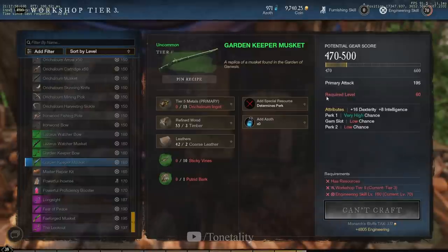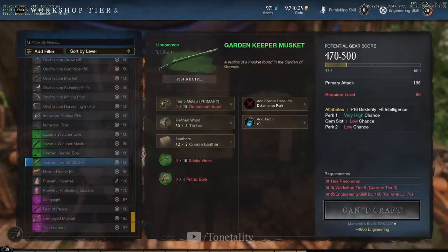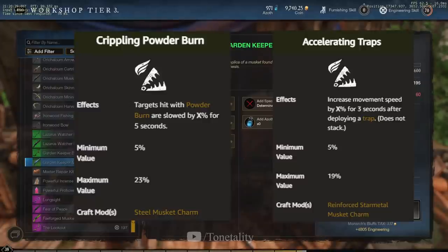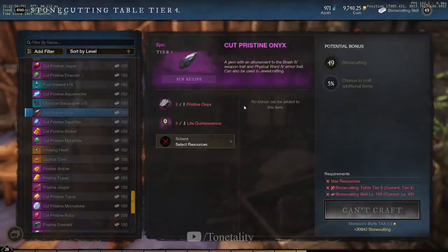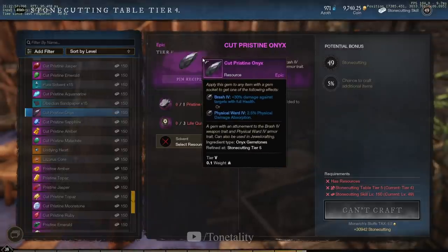When it comes to armor and gear perks to look out for, the two main ones I'd highly suggest are Crippling Powder Burn and Accelerating Traps. For gems in your musket, you always want to put in the best Onyx you can — this gives 30% damage against targets with full health. With all these damage modifiers combined, you can see why I said this build doesn't really come online and show its full force until end-game.